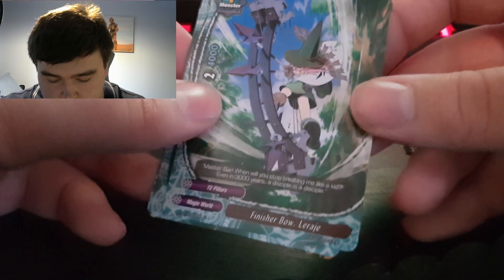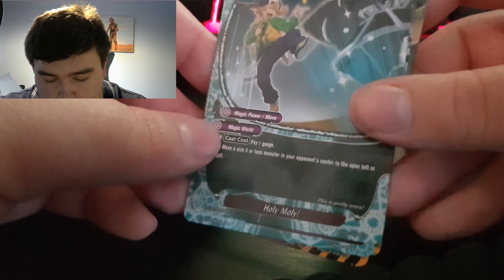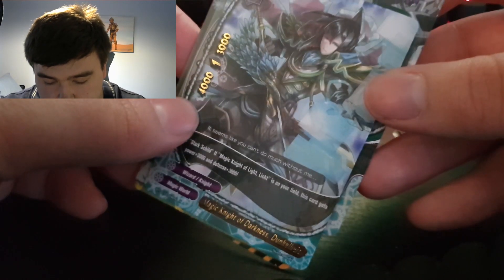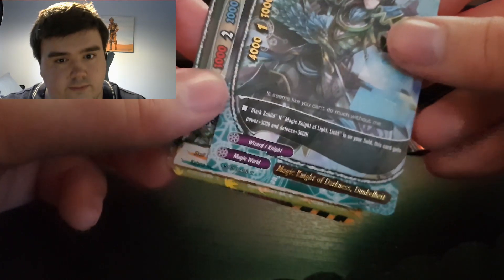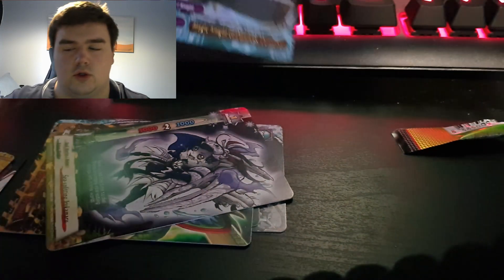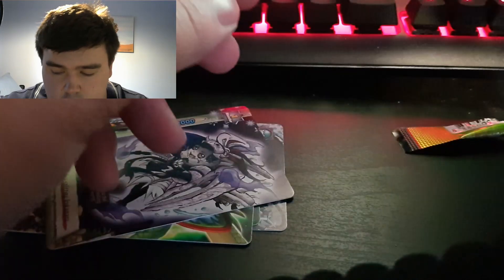Finisher Bow, Larai — Larai Jenkins. We have holy moly, and we have Magic Knight of Darkness — Dunkle Height, hello! You look very beautiful to me. You're mine now, yes.